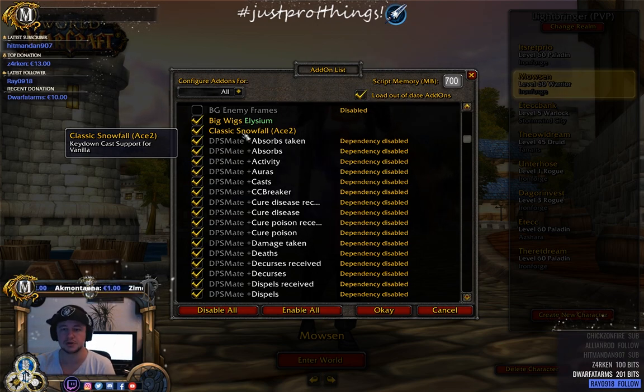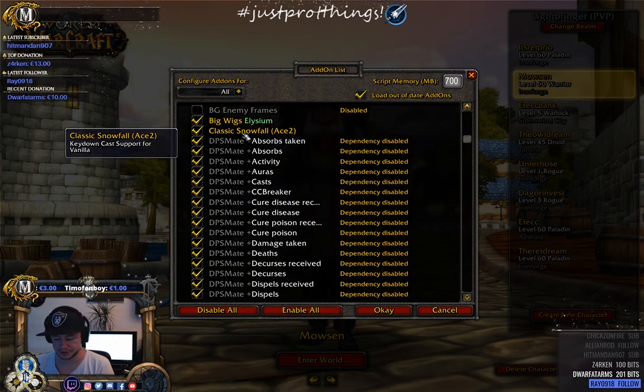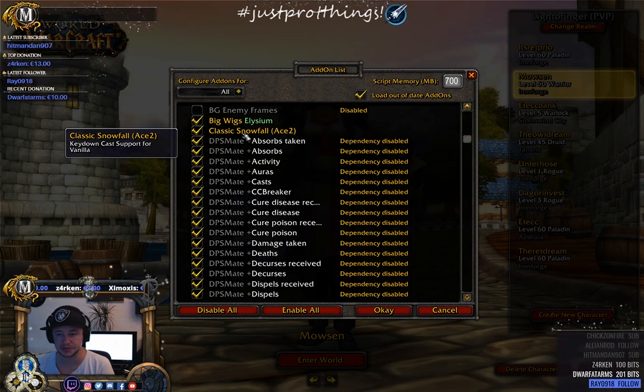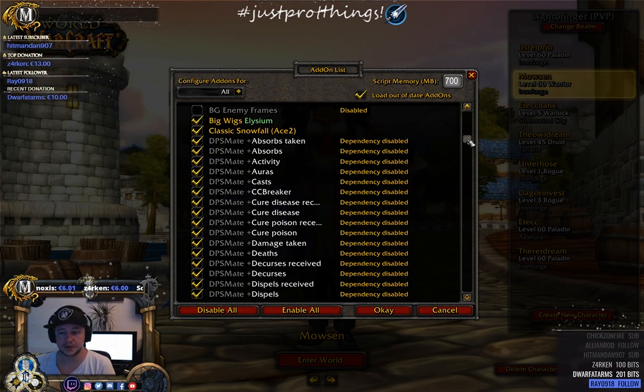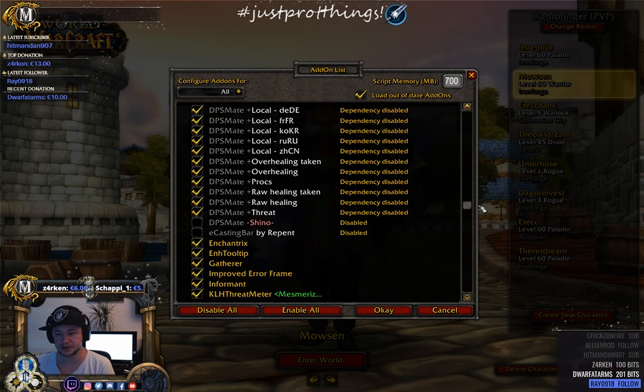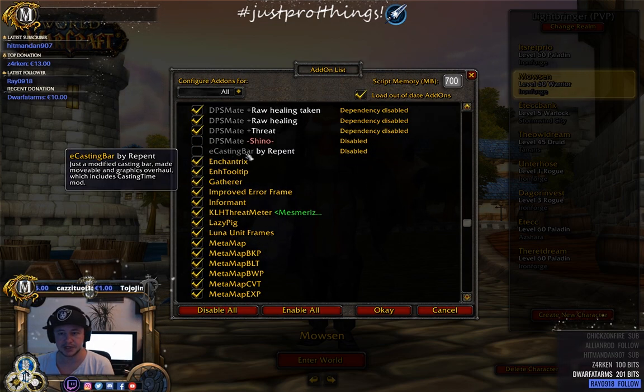Classic Snowfall: when you cast a spell, by default it goes off when you let go of the key. With Snowfall it fires when you press the key down — it's a small thing. DPS Mate you should be familiar with. E Casting Bar can be used for enemy cast bars, but Luna Unit Frames has one built in, so use whichever you prefer.